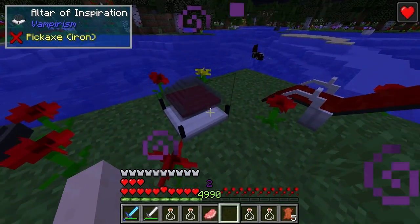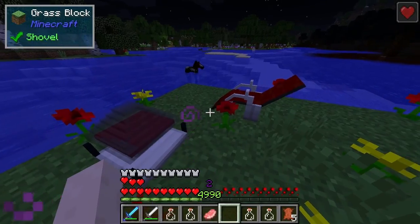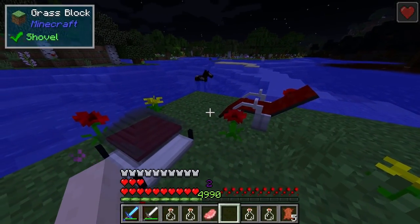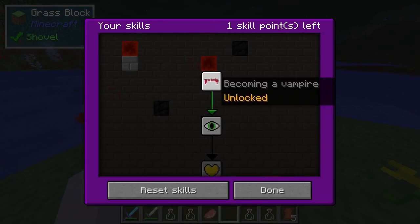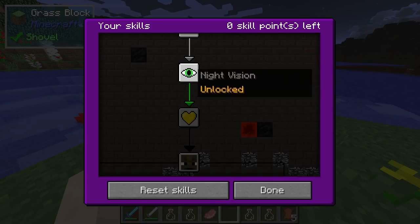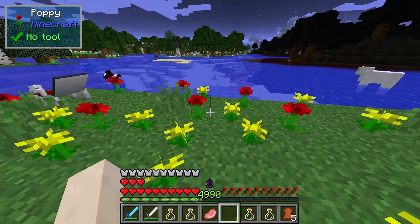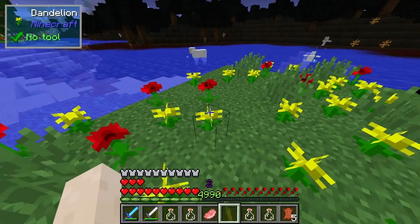It's a similar process until higher levels. I've got one skill point now, so becoming a vampire is unlocked, and I get night vision as well. I'm going to need to get some more skill points, but that's pretty cool to have night vision. It's a very nice night vision effect and it doesn't even show up on the player.